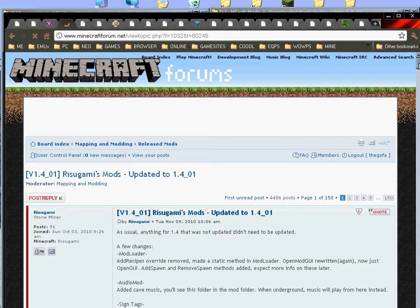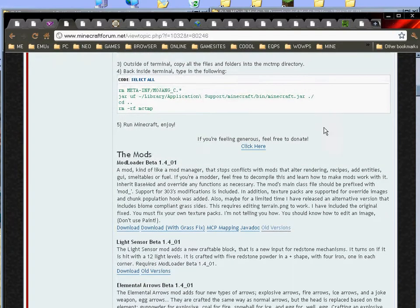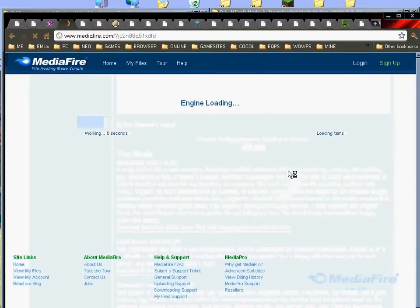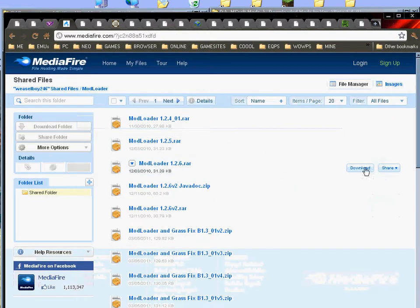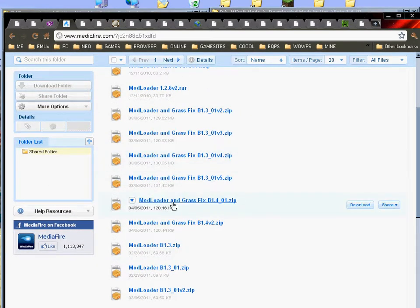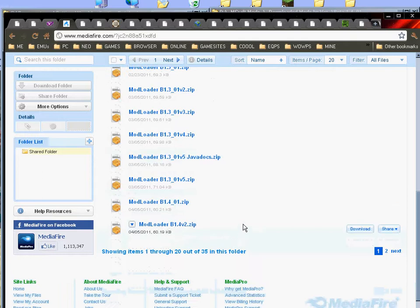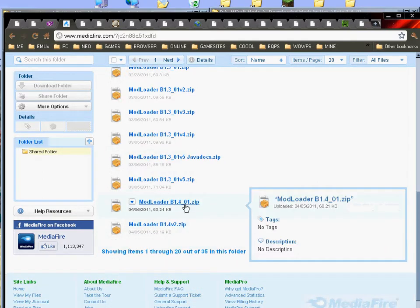If you drop down you'll see this one here. Grab that one. If it's not the right one, if it doesn't have a B on it, then go back through Old Versions and find the one that says B. And you will have a little page on the Mediafire here. The one that you're looking for is that one there — that's the one that's got the grass fix on it. If you don't need the grass fix, then that one there. So that's the easy way to find those.